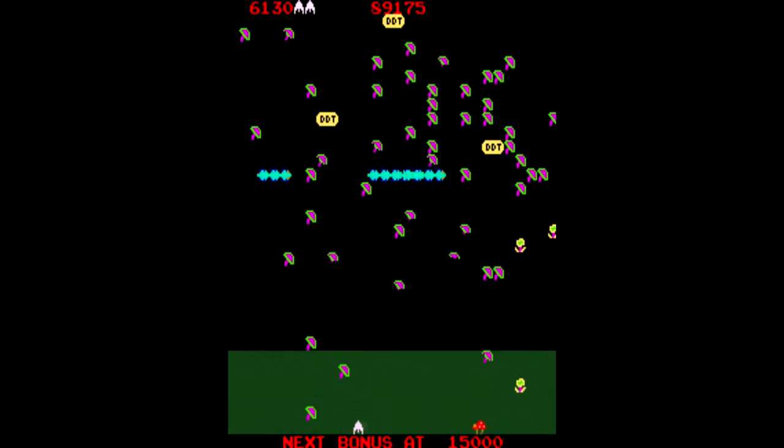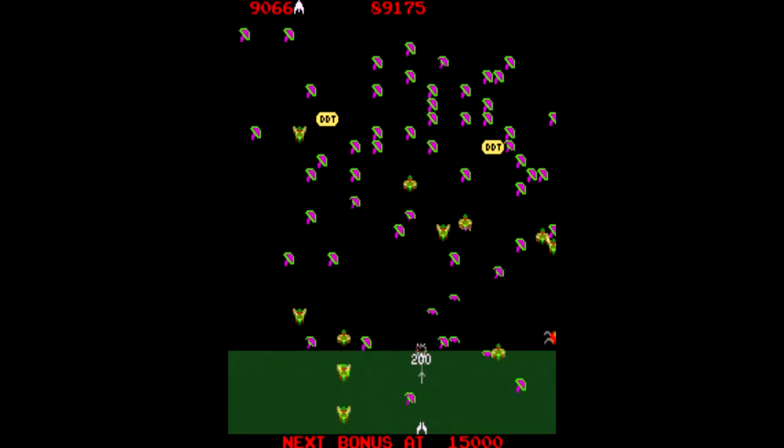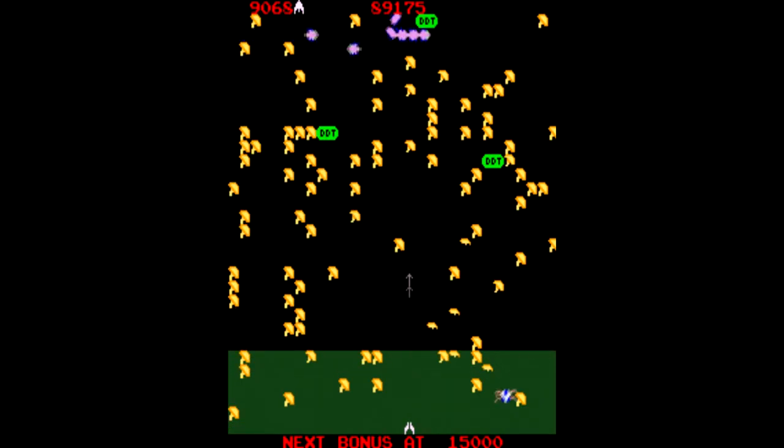Oh, that was my chance. I didn't even see the beetle. I told you I hate those beetles. Wasted another DDT there — they gave me a new one, that's kind of rare. As you can see, the millipede moves a lot faster, and the auto attack saves you towards the end. Let's just try to hang out somewhere around there.